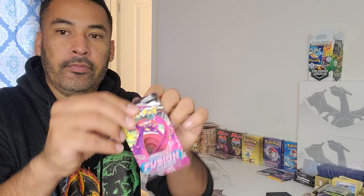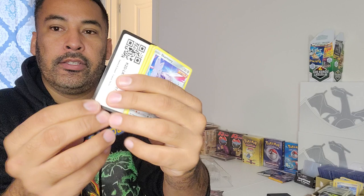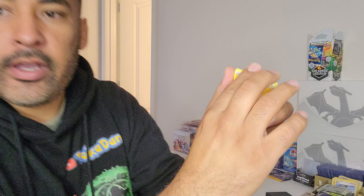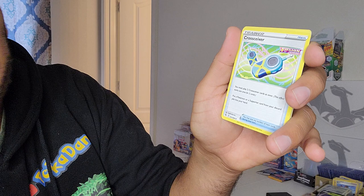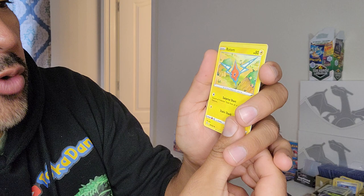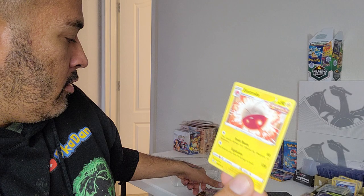So let's go ahead and do Fusion Strike first, guys. Going four from the back to the front. Now let's see what we got. We have a Lightning Energy, Lopunny, a Trainer, Simsage, Skymory, Jynx, Mantine, Grubbin, Radiant Hawlucha, Reverse Holo Kricketune, and Electrode, Non-Holo.